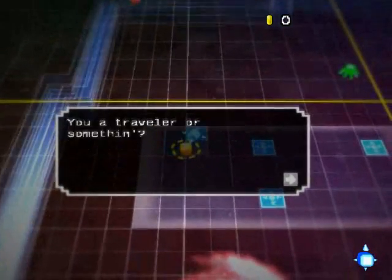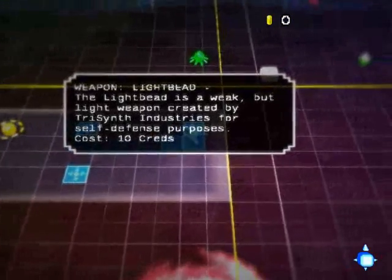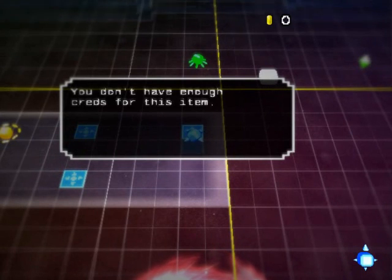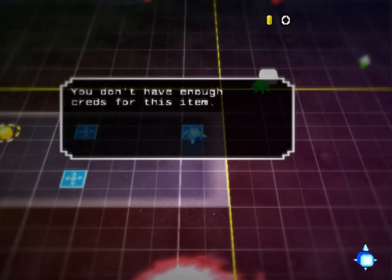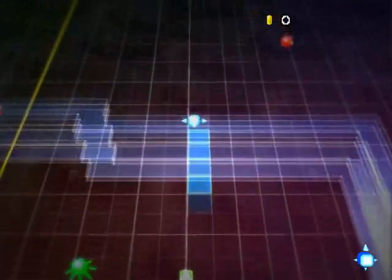This one is a shopkeeper, so this is a little shop that he owns. He's selling different things — one of them is a weapon, the light bead. But unfortunately, I don't have enough credits for the item. The credit indicator is at the top: that little gold icon followed by the number. I have zero credits.